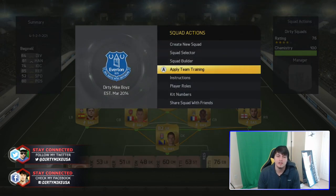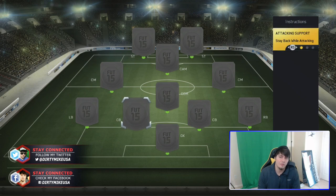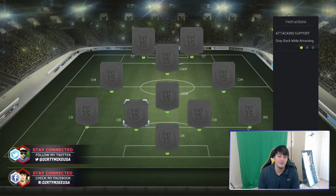Heading into instructions, let's start with the center backs. There's no reason for you to really change anything with the center backs — the default is stay back while attacking. Why would you want them to join the attack or play as a striker? I'm not aware of that change being a positive one in any circumstance.